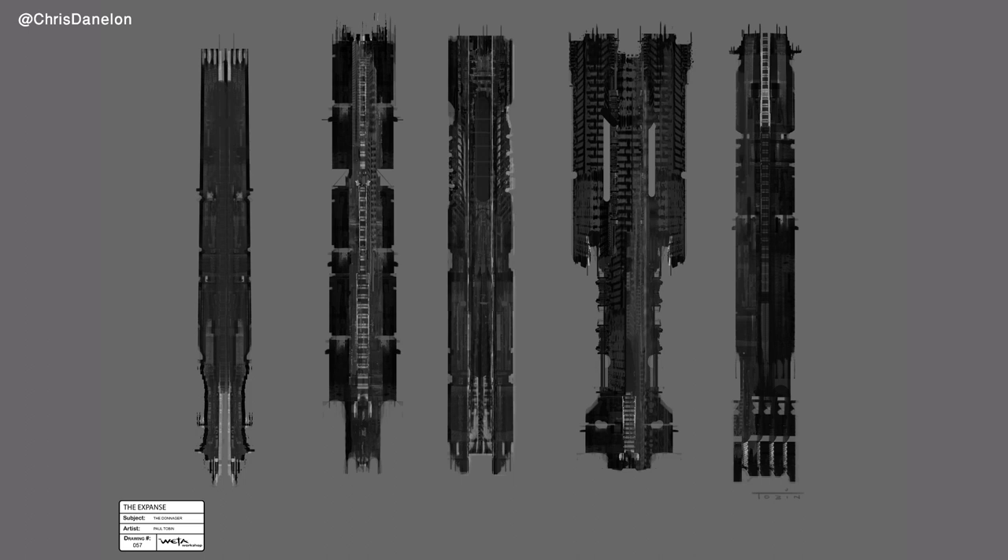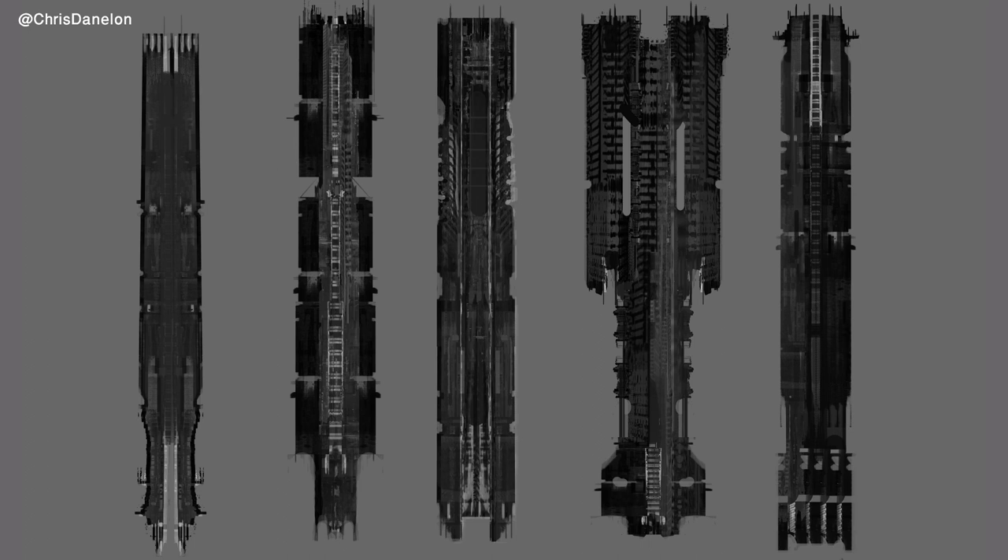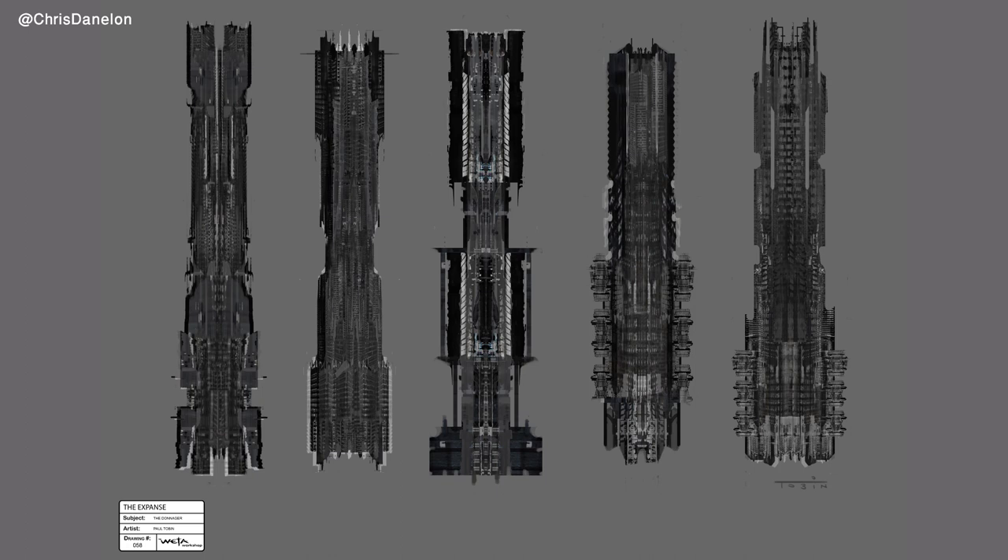These tower-like designs were starting to head in the right direction. After the initial silhouettes, a more detailed pass was made — I think these designs look fantastic. They still look tower-like, but they're starting to inch closer to the Donager that we're familiar with. Here we have a secondary batch of detailed ship designs, again looking very tower-like.